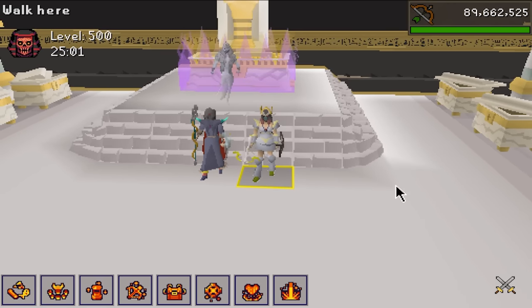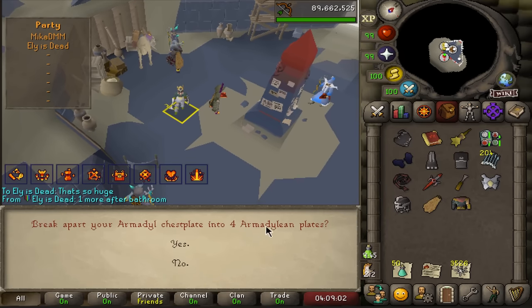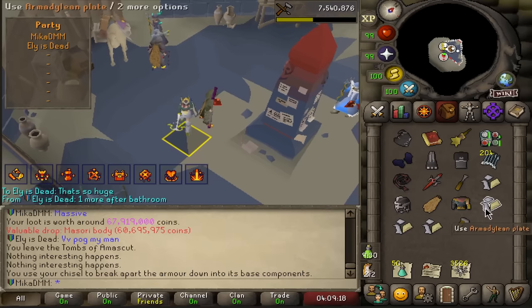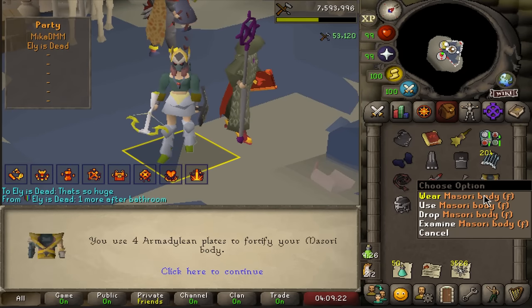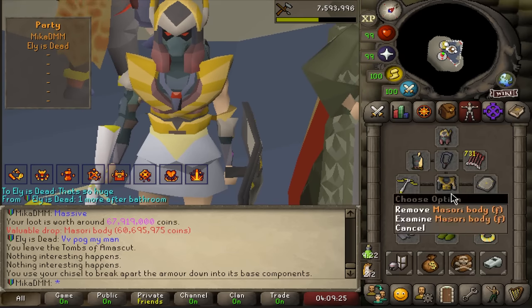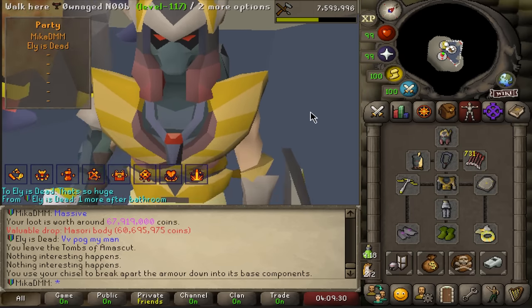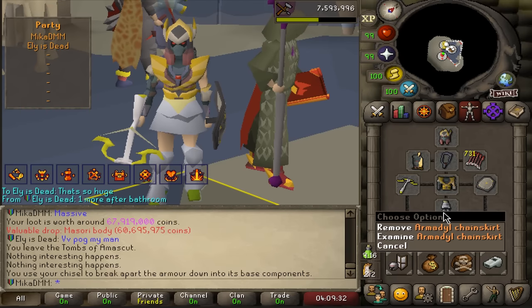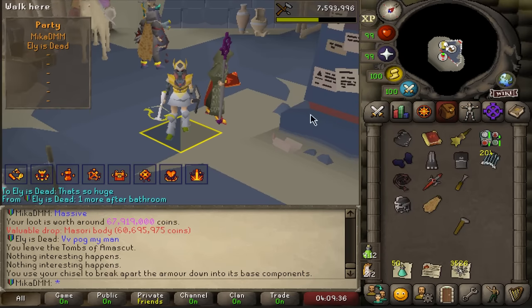If we chisel down this Armadyl chest plate right now we get four Armadyllian plates, hammer these into the body — we are now the proud owner of a fortified Masori body as well. We got the helm, we got the body, looking a bit like a demon. Just one piece missing to a ridiculously broken range setup — that is huge.